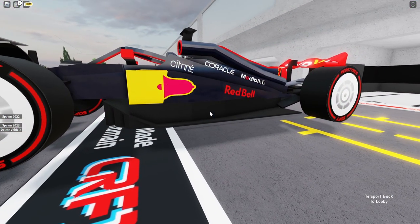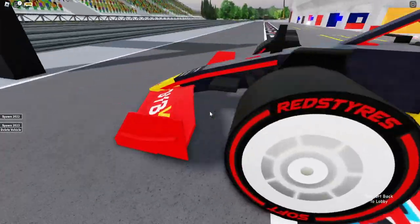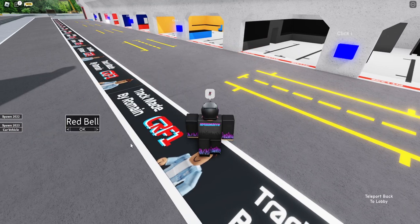Next up is the Red Bell, which is Red Bull. They have a red rear wing and a red front wing, but there's basically no difference from last year.